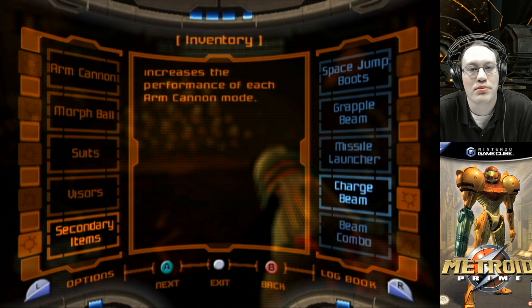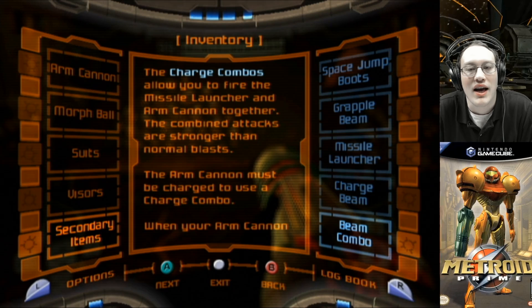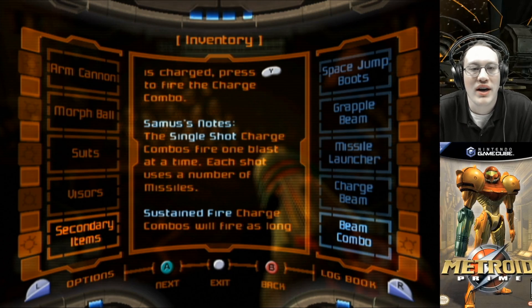The charge beam increases the performance of each arm cannon mode. And the beam combos — the charge combos allow you to fire the missile launcher and arm cannon together. The combined attacks are stronger than the normal blasts. The arm cannon must be charged to use a charge combo. When your arm cannon is charged, press Y to fire the charge combo.